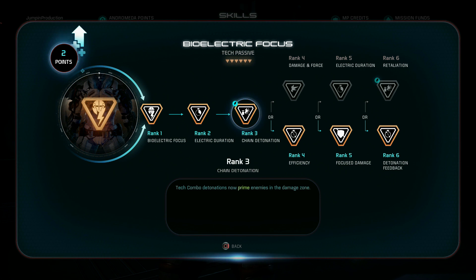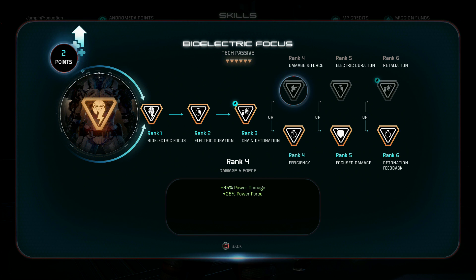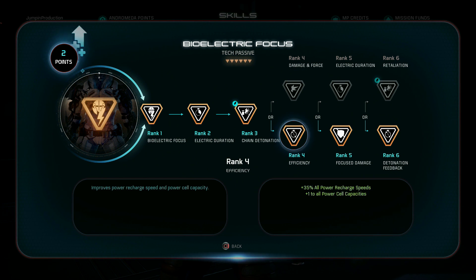I'm conflicted between power recharge speed or power damage for this evolution. I went for damage on Overload and Energy Drain, but I do like the recharge speed here — just in case you mess up a combo and don't get the crazy fast recharge from the perk. This will let your powers come back quicker so you can start doing the crazy stuff this build can do.